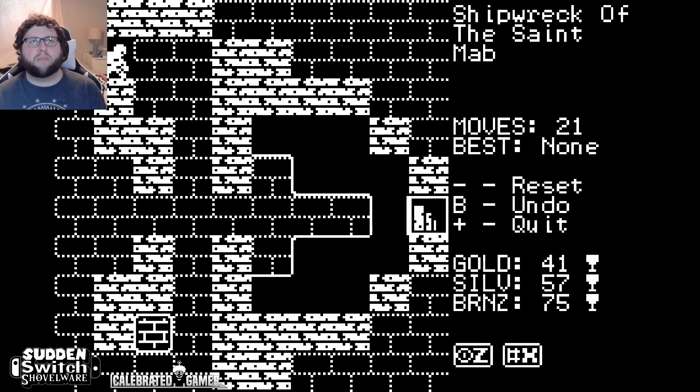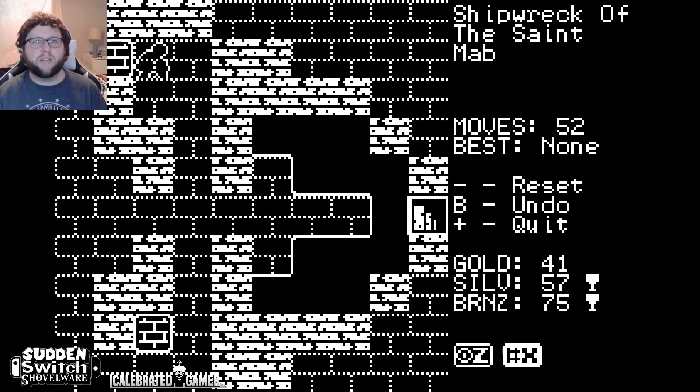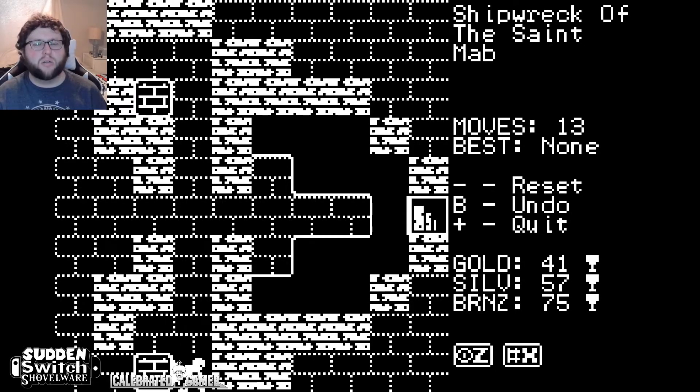Let me explain the controls real quick: analog stick — that's it, those are the controls. You've got buttons to make things invisible for some reason and to make yourself invisible; I don't know what the purpose of that is. You've got buttons to rewind time and to reset the level. Besides that, the analog stick is the only real input of choice.